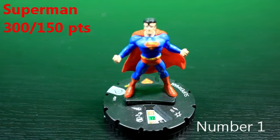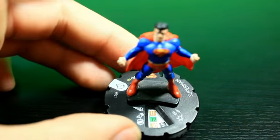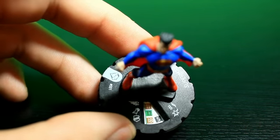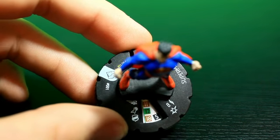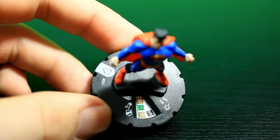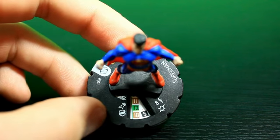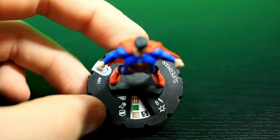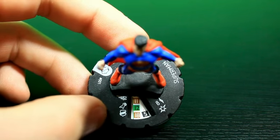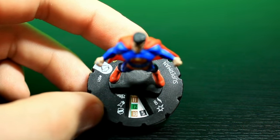Coming in at number one — you knew what it was going to be — it's the 300-point Superman. You can play him at 300 or 150, and both slots are going to be really powerful. Along with the Superman team ability where you can see through stealth, he has hypersonic, super strength, 18 impervious, 5 damage, and outwit. He has indomitable so you can attack back to back. There are just too many powers to outwit on this guy. He still has 8 range, so if you outwit his hypersonic, he can still shoot you. And if you outwit anything other than his outwit, he can just outwit your outwit right back. Even at 150 points, he still has all the same powers with slightly lower stats.